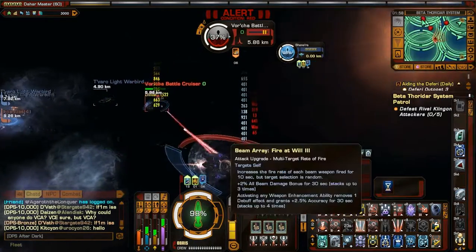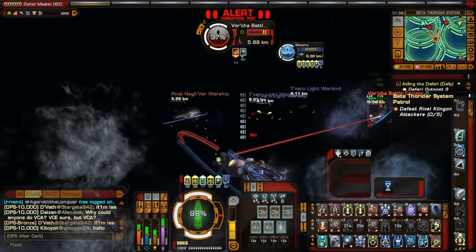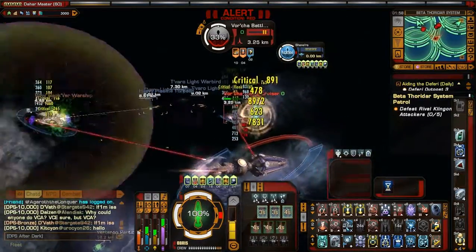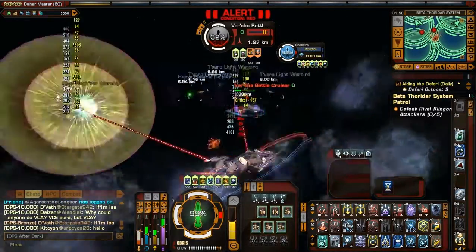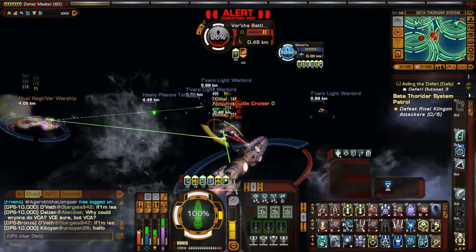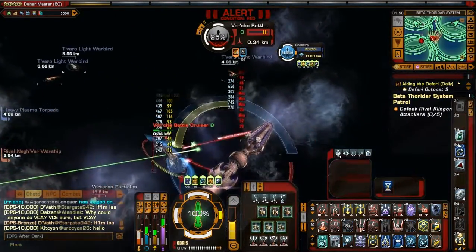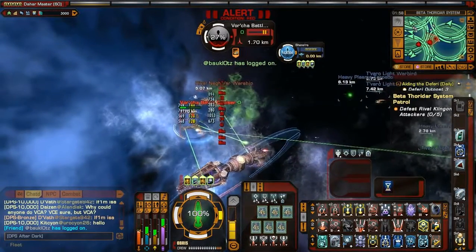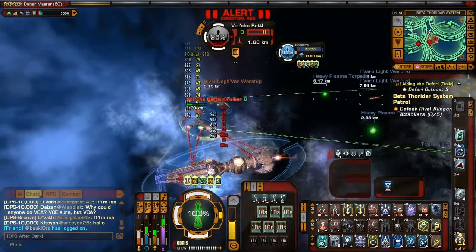Now let's hit Fire at Will 3 — boom, there's one, and another, and another. So as you see, just by activating any multi-targeting ability, as you saw in the last torpedo spread video, it will cause chemo sight laced weaponry to work.